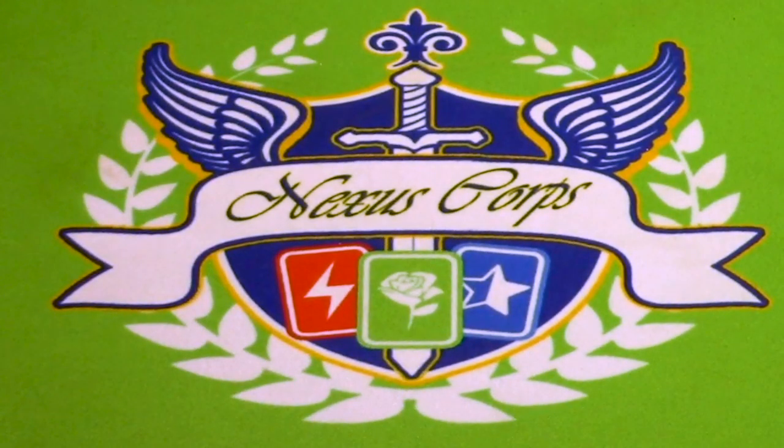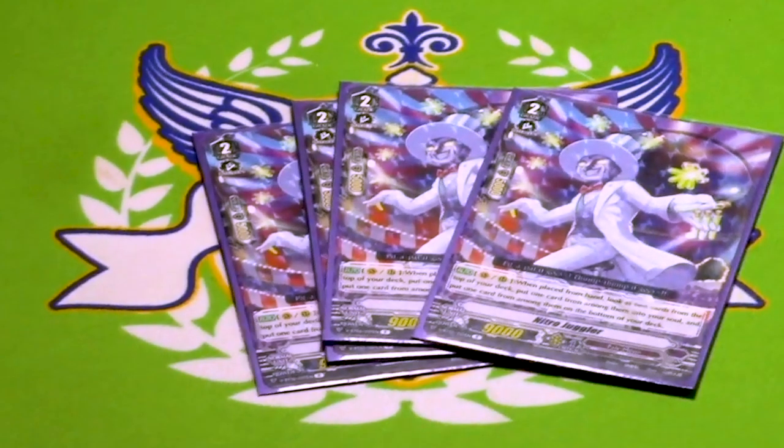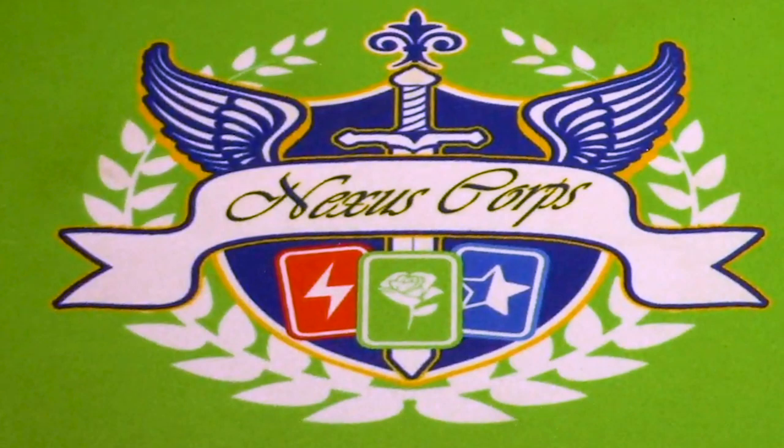Four copies of Nitro Juggler. 9k — when you ride or call him, you look at two cards from the top of your deck, one goes into your soul, one goes on the bottom of deck. This is great in the early game because it lets you build up your soul. It's a Workeroid, so you can call it out with Nightmare Doll Alice, and if your opponent kills it, what do you care? Skill's already done. I have it as a four-of for the sake of consistency. It allows you to really build up your win condition early, and it's not GB. Super useful card, even though it doesn't look like it at a glance.